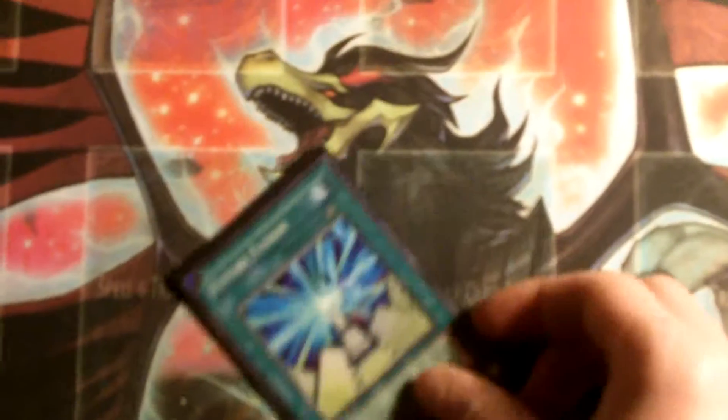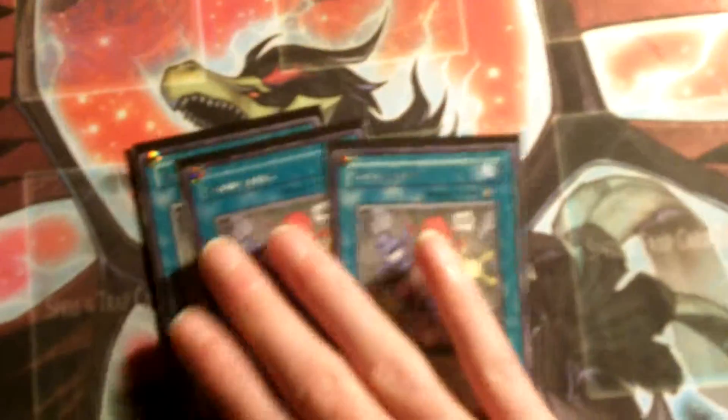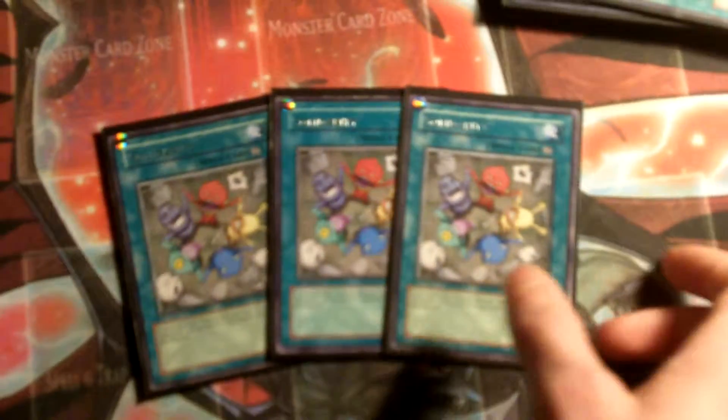One Future Fusion to send all your stuff to the grave - good card. Three Solidarity - since you run all machines in this deck it's really good. The side deck is included, so remember that. Since you run all machines, this card gives a really good boost. Then staples: Heavy Storm, Giant Trunade, MST - these two are holos, so if you don't want the holos I can get you the commons, which will reduce the price.